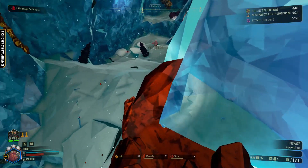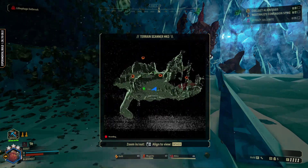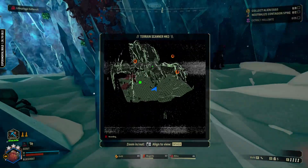As part of the lithophage outbreak, a brand new primary objective has been added on top of your current mission objective. Both of these will need to be completed in order for you to call the drop pod to return home. Infected areas can easily be identified via the terrain scanner — search for red areas that stand out against the green areas you normally see.